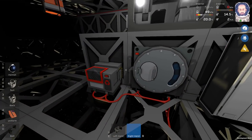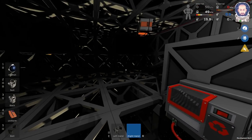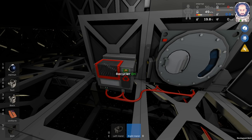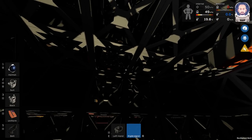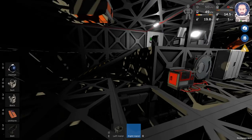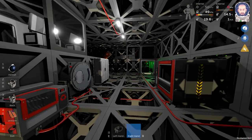The first change is that I took all the logic panels that were controlling the recycler and the centrifuge, so if we're going to use them for now we just need to turn them on. Eventually I'm planning to wire it up so that when the chute bin for reclaiming stuff is turned on these will be on, and when you turn that chute bin off these will turn off.